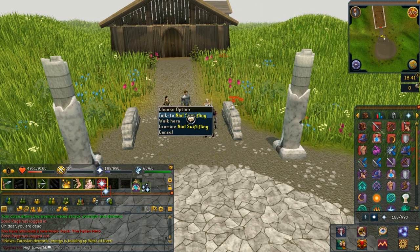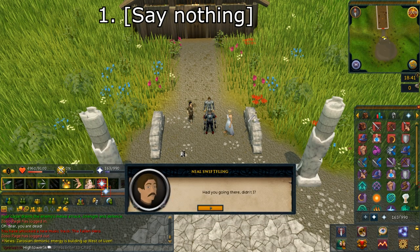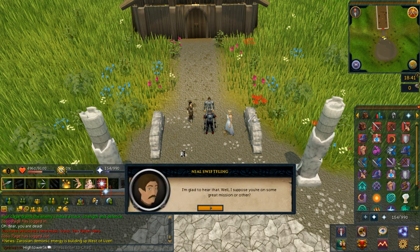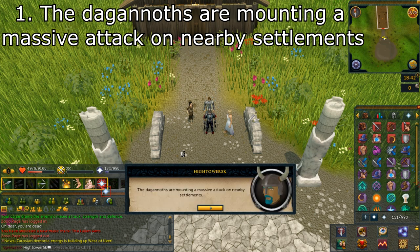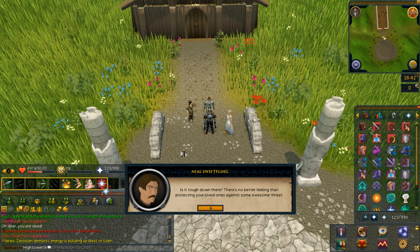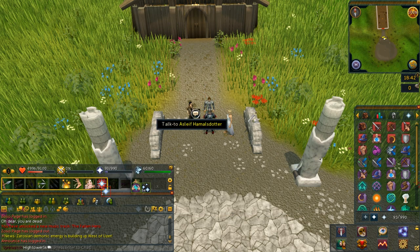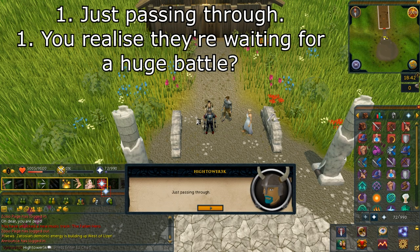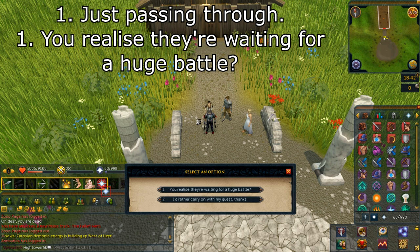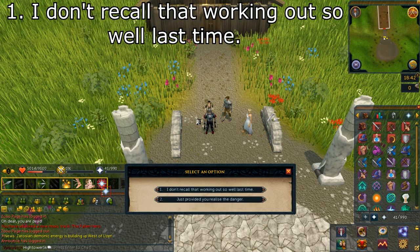Speak with Niall Swiftling and select option number one: say nothing. Select option number one: it's nothing I can't handle. Speak with Asleaf and select option number one: just passing through. Select option number two, then select option number one: you realise you're waiting for a huge battle. Select option number one: I don't recall that working out so well last time.